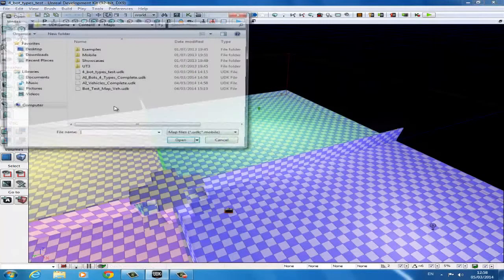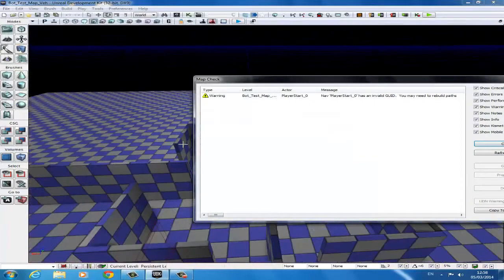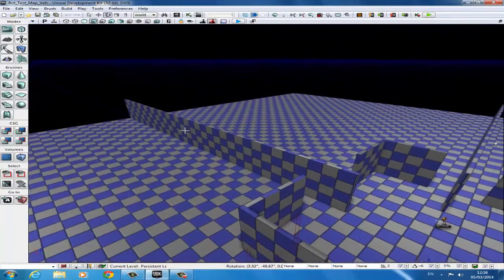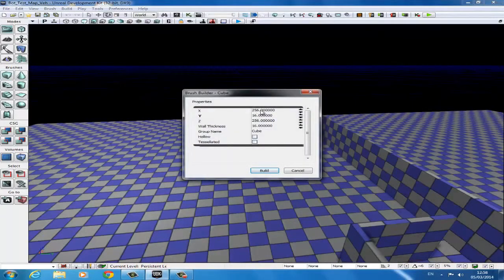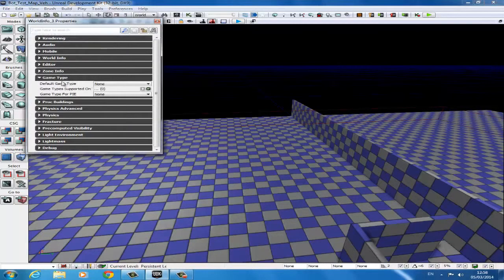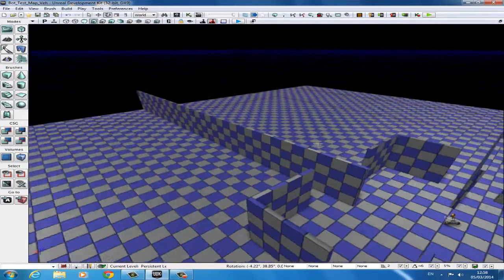I'm just going to open a level that I prepared earlier. Just two things before we get into it. Your level that you're putting bots into must be 5,000 by 5,000 large. Just right click on the cube, you can see here it's 256, you can change that to 5,000 by 5,000. It must be at least 5,000 otherwise the bots will not work on the level. And one more point is that we must have a game mode set for the bots to spawn and work. So we go to View, then World Properties, come down to where it says Game Type, open the drop-down and set a game type. UT Game and UT Deathmatch here are sufficient for this. So now that we've done those two things we can actually begin.